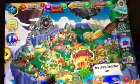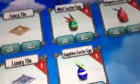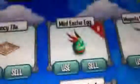Okay, so you touch these to collect the gold and then you have your storage where you have all of your stuff. They have little Easter eggs because there's like these special events that happen, and then you've got social.